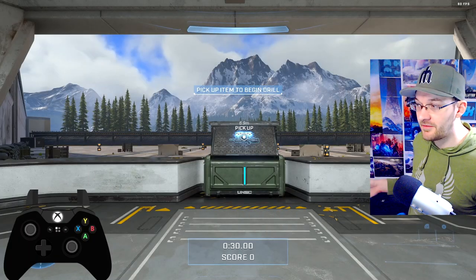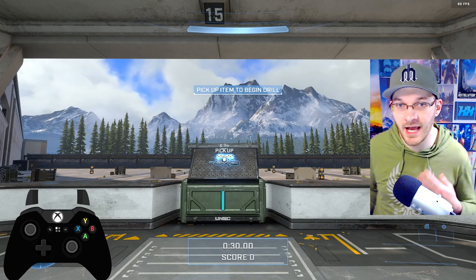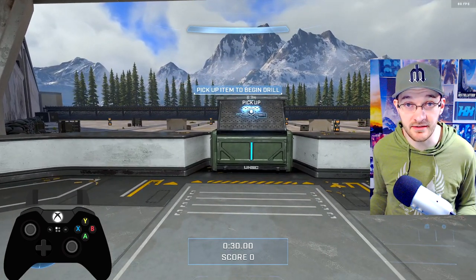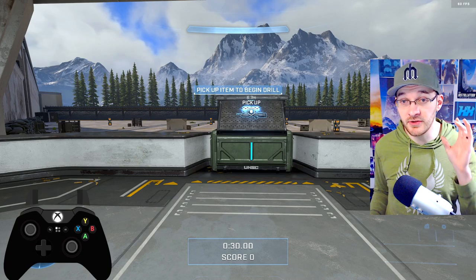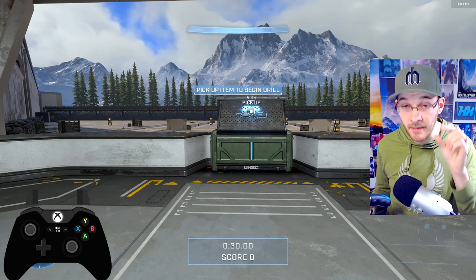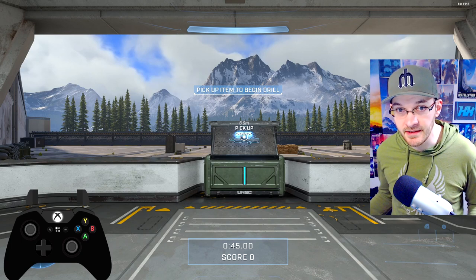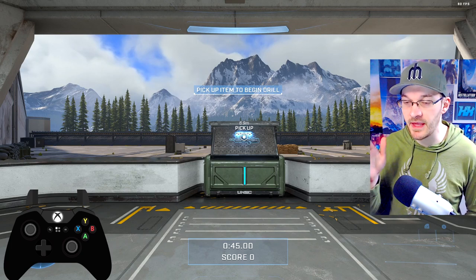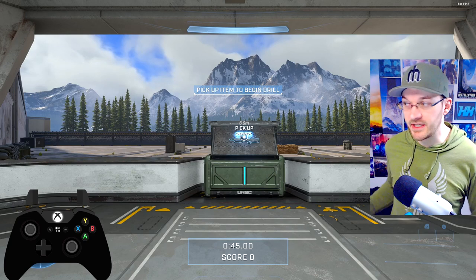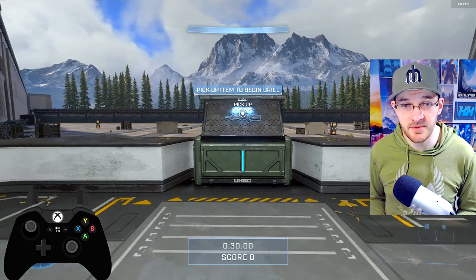I've brought in a controller graphic in the lower left — an active controller overlay so you can see how I'm utilizing my sticks and aiming while trying to track shots. The basic rule of thumb is to use your left stick for macro aim, your general aiming, and then your right stick for micro aiming or micro adjustments. Keep in mind that the Battle Rifle in Halo Infinite is hitscan — that means you just have to aim where they are. You don't have to lead your shots like you had to in Halo 3. Basically, you see the head, you click on the head.